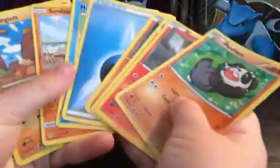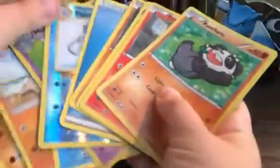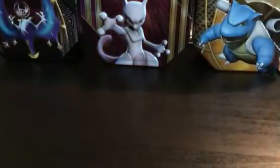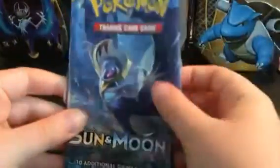We're just gonna get on to the second booster. I'm just gonna put these cards right in here and get on to the next booster pack. We have another Sun and Moon — we have Lunala on this booster.